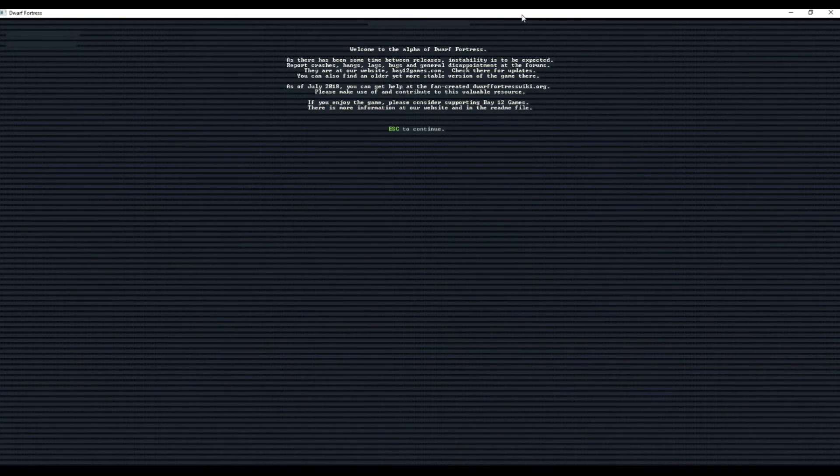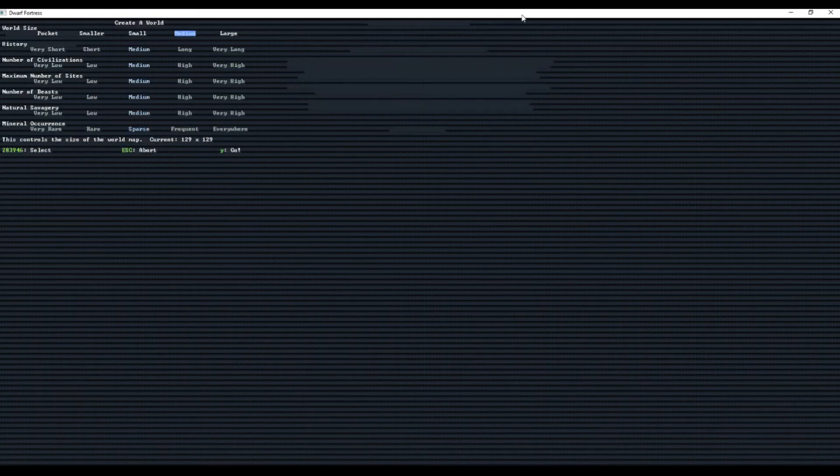You'll get a warning message reminding you that Dwarf Fortress is eternally in alpha — just hit Escape. This next part might be a little tricky because you do not use the Enter key at all; you use the arrow keys for everything. We're going to start with world size first, which determines how big the generated world will be. Hit left or right to choose a size — I'm going to go with medium.